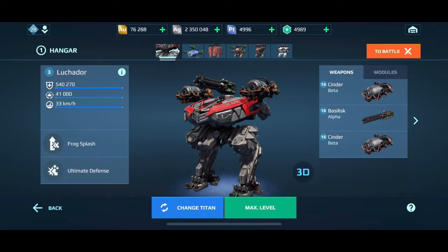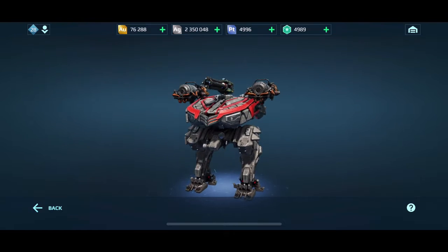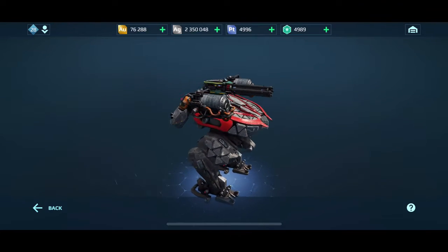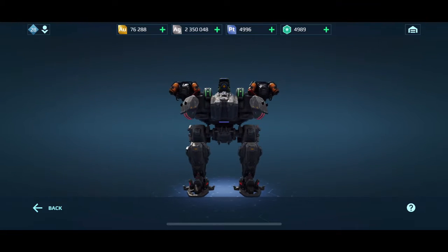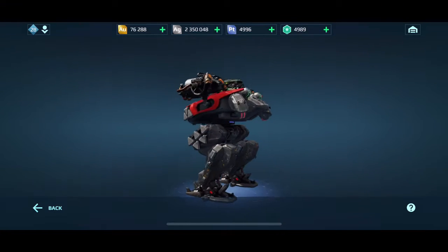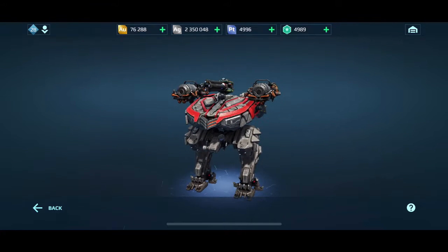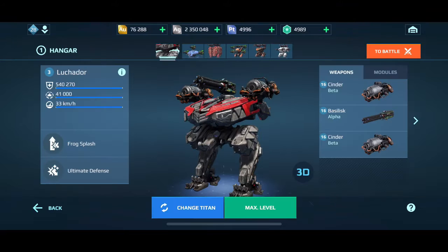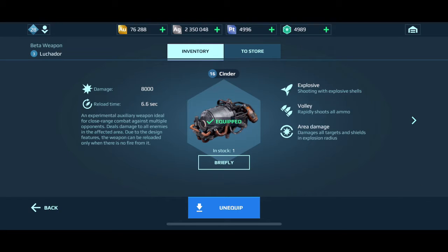Hey guys, welcome back, let's talk some test server fun. We got the Lucador here, which is literally the Aventador of Titans — it's fast, it's crazy. I've got it outfitted with Cinder and a Basilic, with these two huge boosters in the back. It's just a quick insane thing. The Cinder makes it particularly horribly fun because of the damage and the fact that it happens within close proximity. It just melts everyone — it's like two portable stoves.